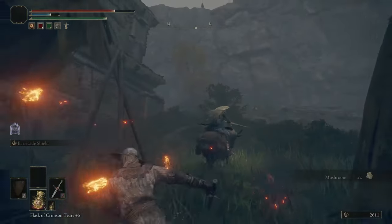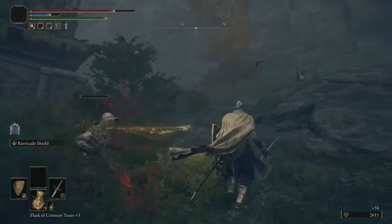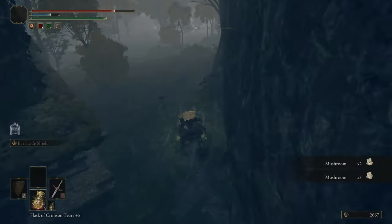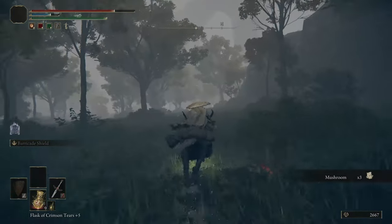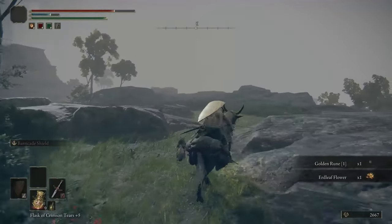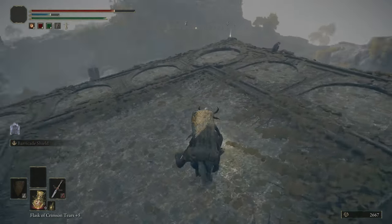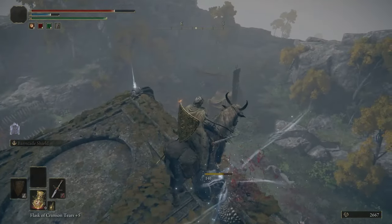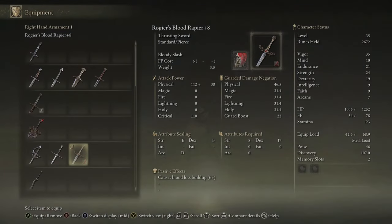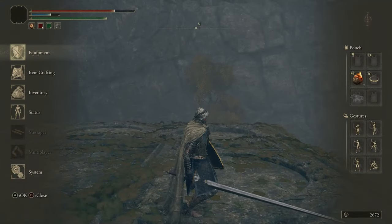We're coming up onto this building — is that an enemy that just passed by? The way to get up there we have to run back toward the front of the encampment, come up to the right on this cliff avoiding unnecessary fights, then up to the top and jump down onto this building. This should be the bird dead bird spear or lance — this could be used for this build if you'd prefer something with a lot more range. This is the first great spear you can get in the game.